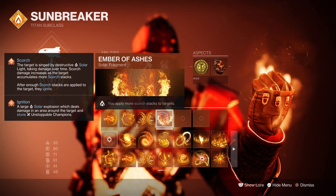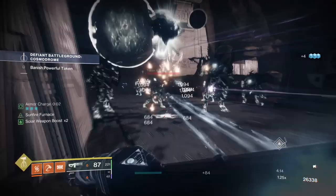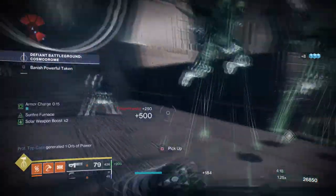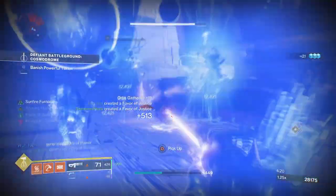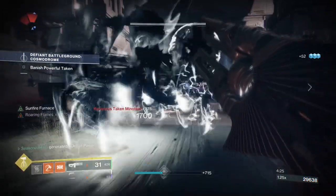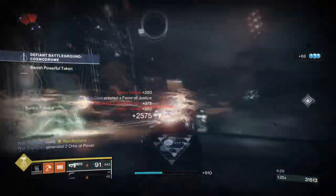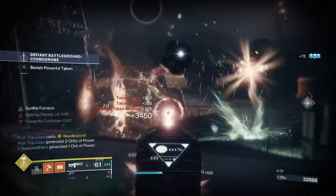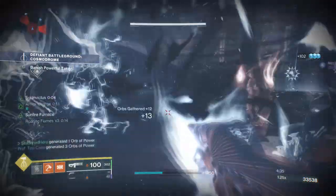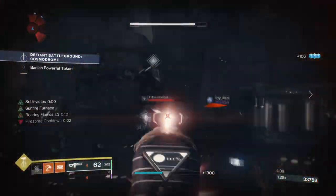As Firebolt Grenades have received quite a buff this season, they now scorch targets at a faster rate compared to everything else available. With Flare Up providing +50 to scorch build-up, Firebolts providing +20, and Ashes providing +30, you can cause a target to ignite with just two Firebolt Grenades alone. This is great as you can build into ignitions more via Blistering and Wandering if you like, and cause mass ignitions over and over anywhere you go.